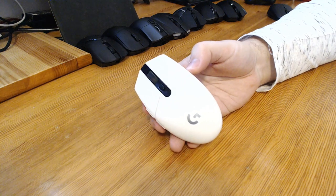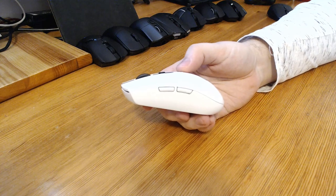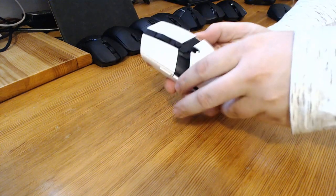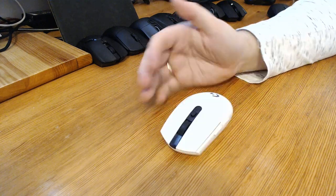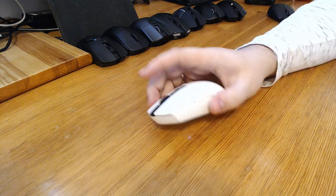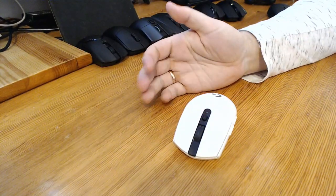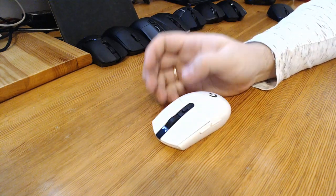Next up we have the Logitech G305 Lightspeed. It is around $60 on Amazon, and I actually paid around $60 myself as well. It is a fan favorite and it has a very good shape. It's fairly light, uses a removable battery — you can replace it with a lighter one if that's a problem. It comes in white and black and fits my hand very comfortably. It's low towards the front and tall towards the back, which is what I prefer. It has two side buttons and a DPI switching button on top that switches between 4 DPI modes.